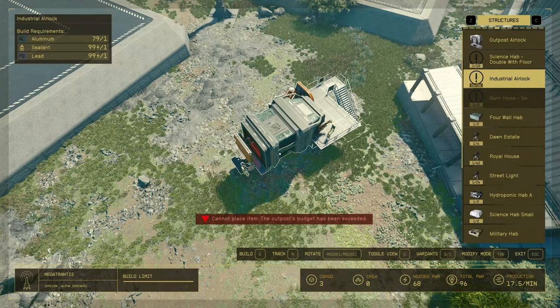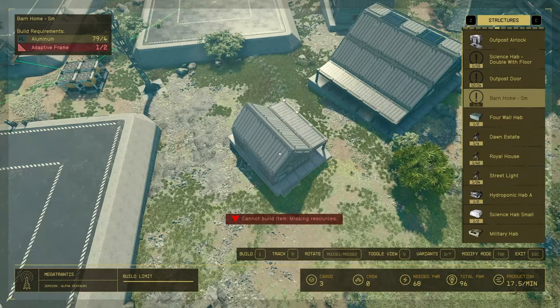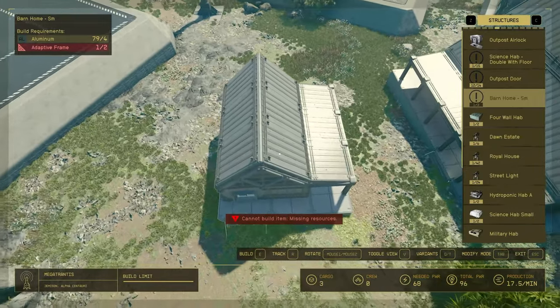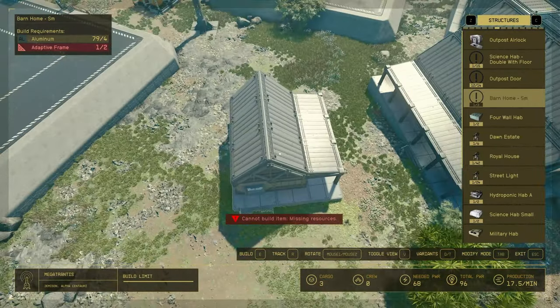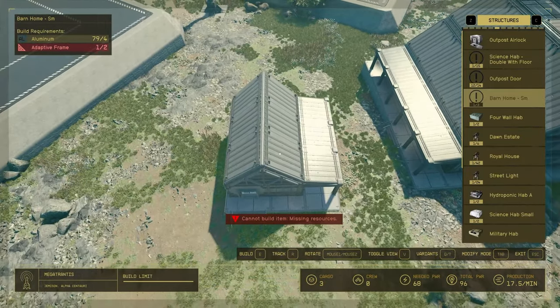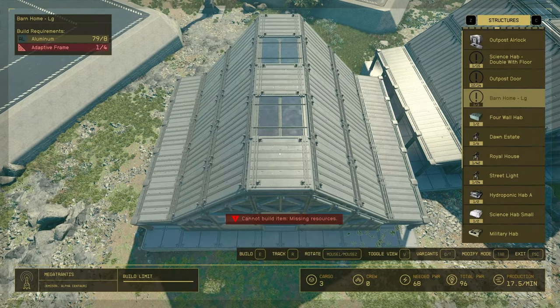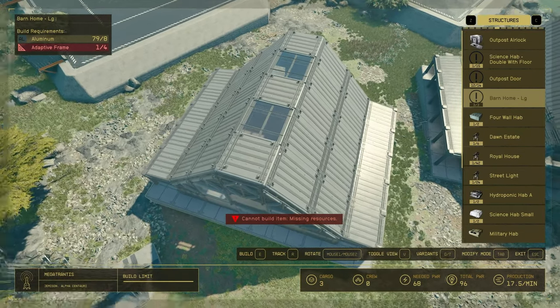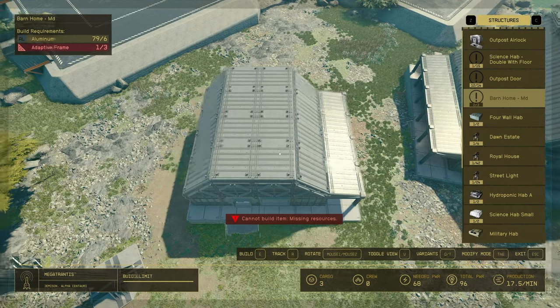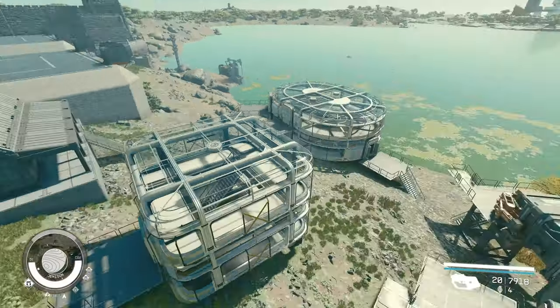We also have barns. Some people use barns as their outpost location because they don't have airlocks, so you can easily go in — but the barns come with animals. This mod gives you the barns but removes the animals, in three versions of different sizes: small, large, and medium. The interior is different, so I'm going to show you.